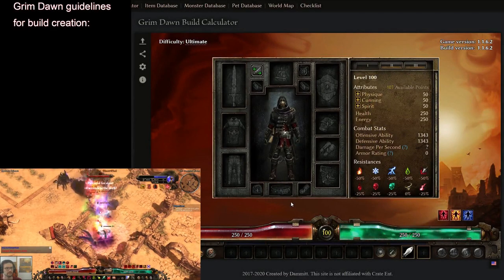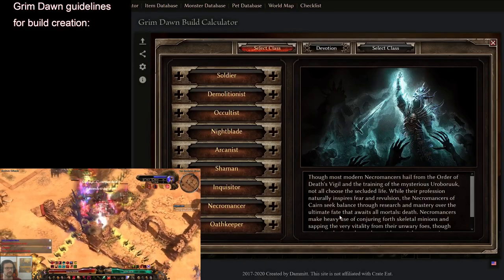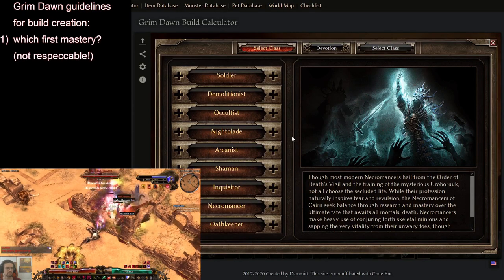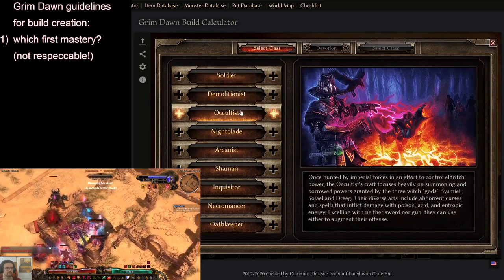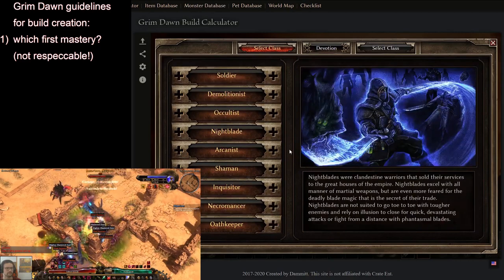The first and most important question when making a new build is: which first mastery do I want to use? Everything in Grim Dawn is respecable except for mastery, so mastery decisions have to be done a little bit more carefully than other decisions. The first thing you need to know is what you want as your main mastery and main damage spell.